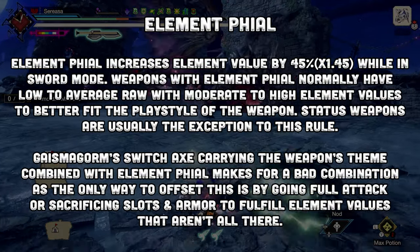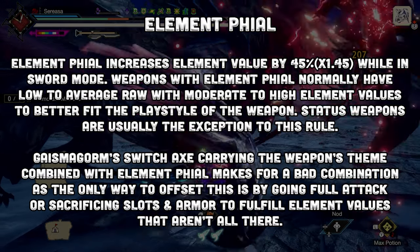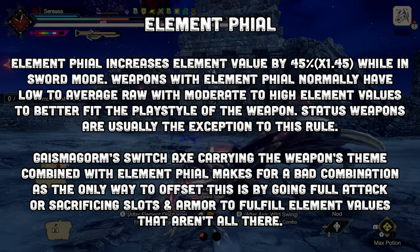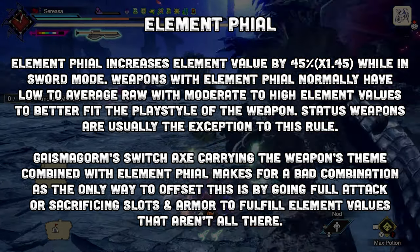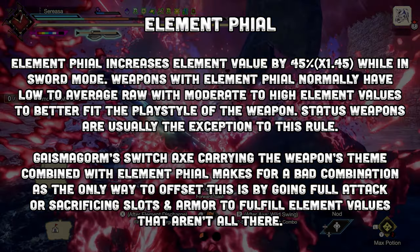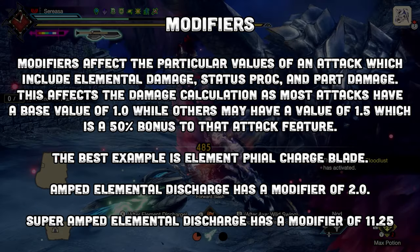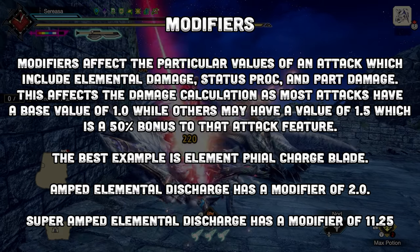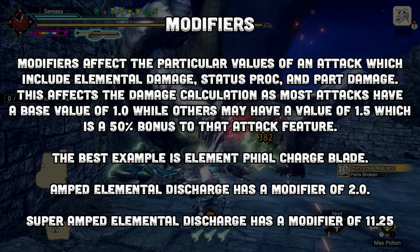Element file gives an additional 45% — a x1.45 boost — to elemental values while in sword mode. 15 times 1.45 is 21.75, rounded down to 21. Does that sound like much of a benefit? Then you max out dragon attack and you look even dumber. If it had been power file instead, it would have definitely been a strong weapon at base release and could have been a dragon version of the Amatsu Axe at the final title update. Switch Axe element files do not benefit from full element focus like dual blades or charge blade does.